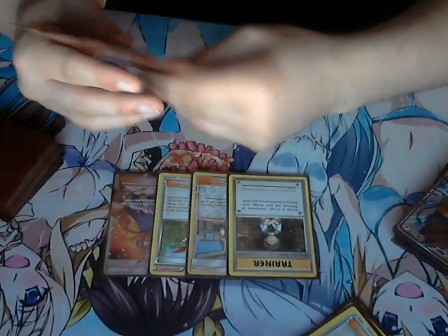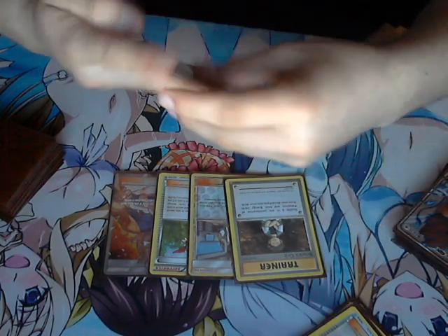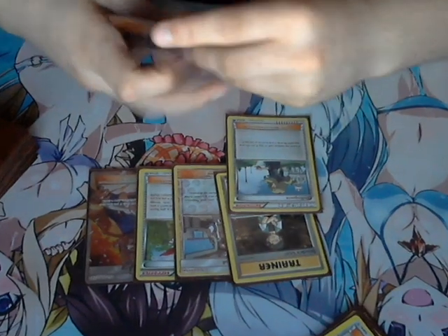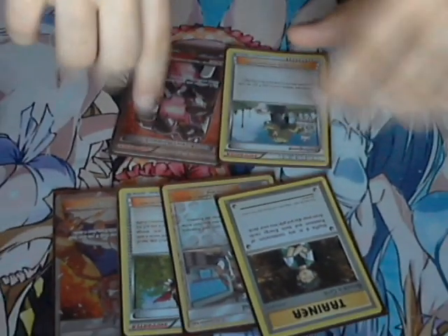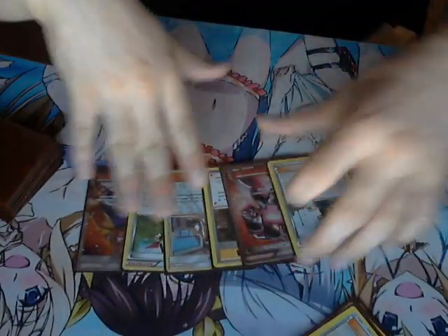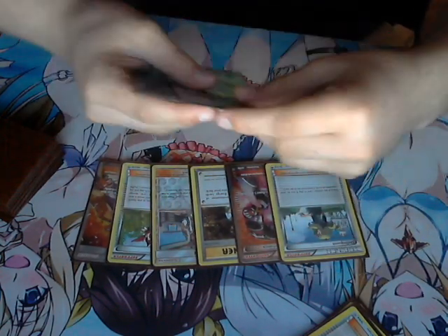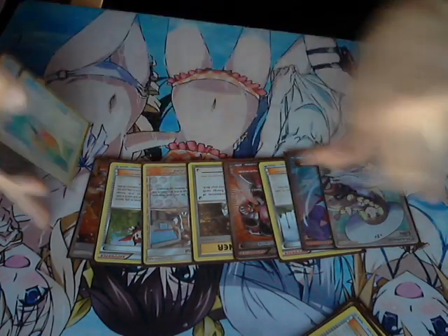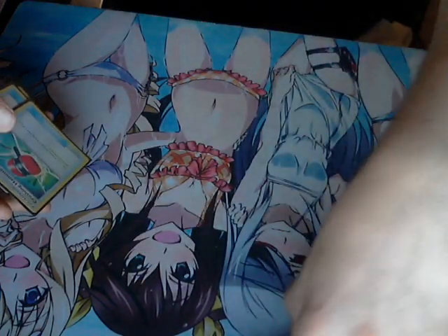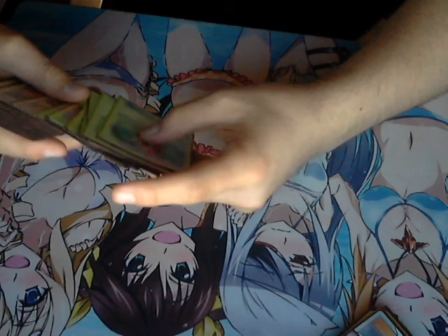Brock's Grit is self-explanatory — it's a double Super Rod. Uses up your supporter for the turn, but you only use it when you need it to recycle Shamans and go off. Delinquent — we're running a disrupt version of the deck. Ideally we run one Delinquent or one Handiwork. The reason we only run one is because we're running VS Seekers, so there's no point in running more than one of the one-ofs. Then one Skyla and one Lillie — searches any card and draw on the first turn — really good supporter.